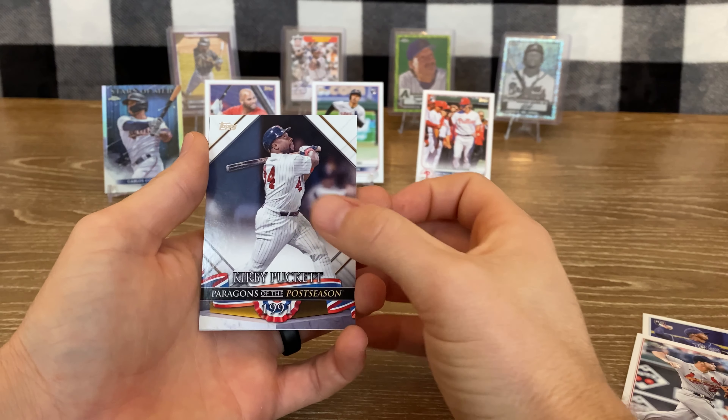Very nice — also a very nice George Kirby. Gio Urshela, nice MacKenzie Gore rookie, Luis Guillorme, J.J. Medvedich, nice Steven Kwan rookie. I'll set them up there. Tyler Wade, Christian Pache, Jesus Sanchez, Bryson Stott rookie — we've got the rookie debut and the rookie. Jake Odorizzi, Jorge Alcala, Corey Seager gold numbered out of 2022 — very nice. And a CJ Abrams rookie card — very nice. Let's put up the Corey Seager gold.